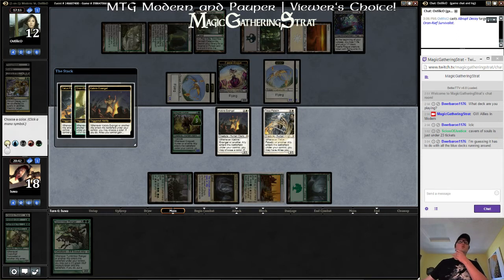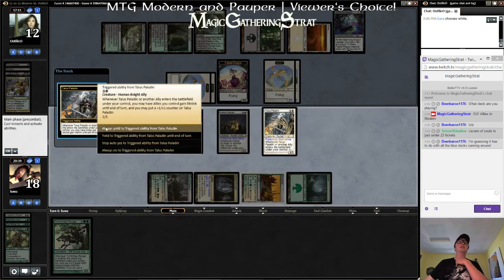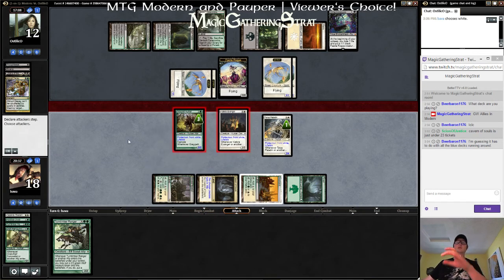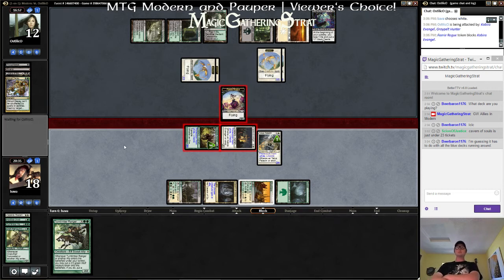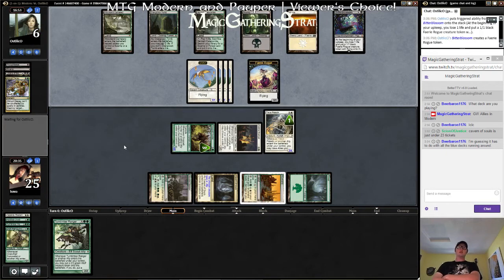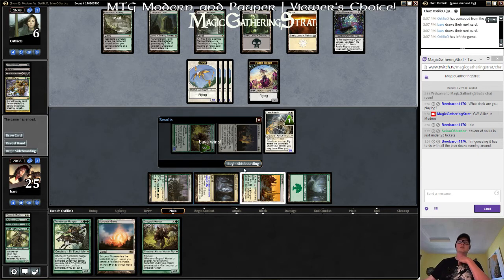Pro-white. Attack with everybody. Probably block the Evangel with his Rogue and take five — we're gonna gain seven, so that's pretty good. A land gives us Turntimber Ranger, or we can get another card. We would have gotten that — that was pretty good.